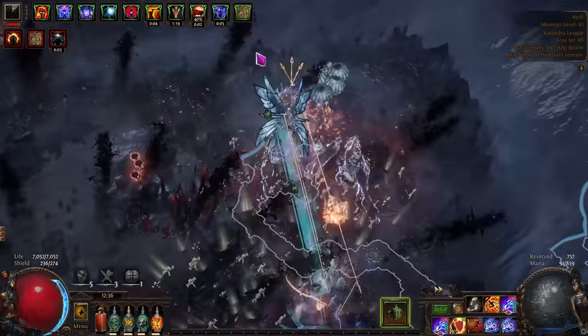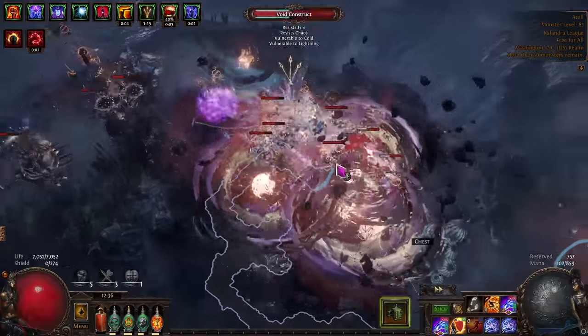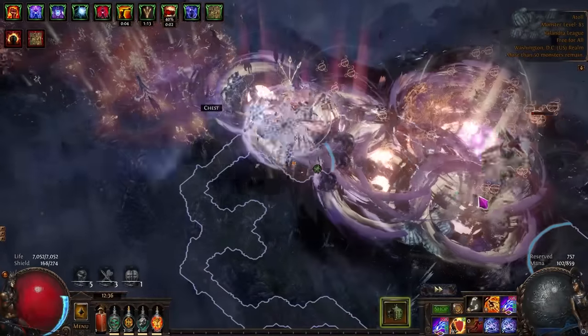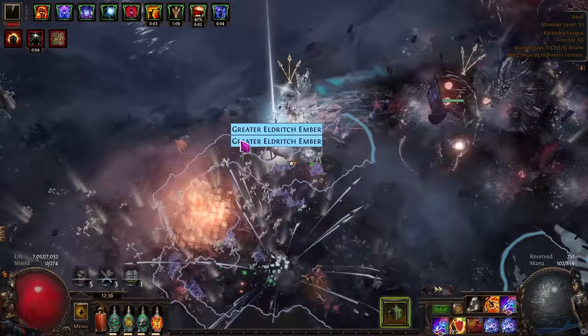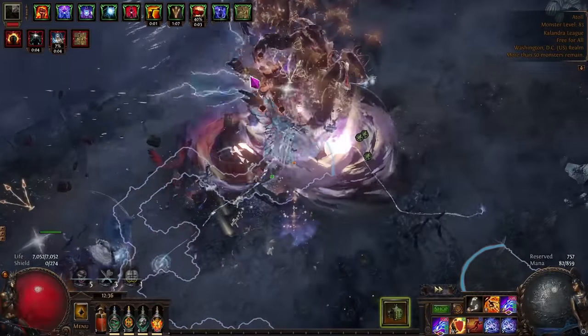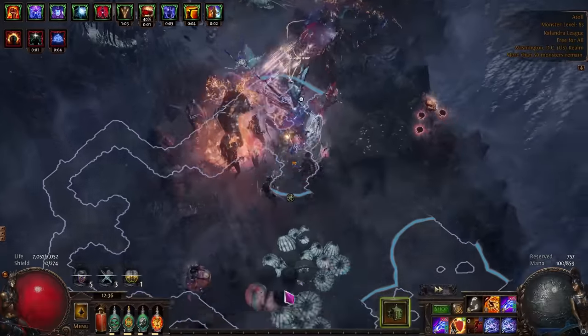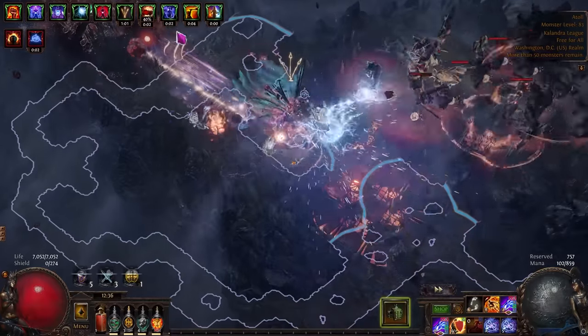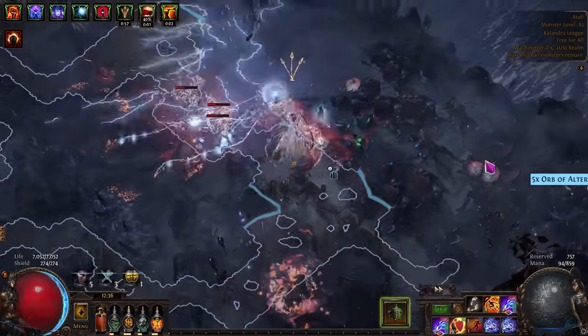What I did this morning is I rolled up 15 maps, grabbed some scarabs, and in 38 minutes, averaging 2.5 minutes per map, I ran a bunch of Atolls. The footage that you see right now is me running that. My build is not super fast — it's not a hyper-optimized MF build or a bow build. In my opinion, it's a very average speed build that should be baseline for any competent mapping build in the game right now.